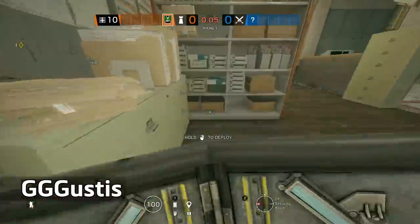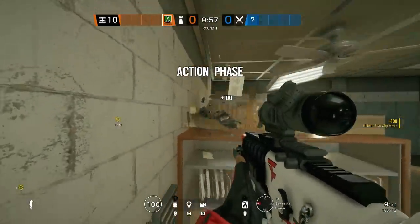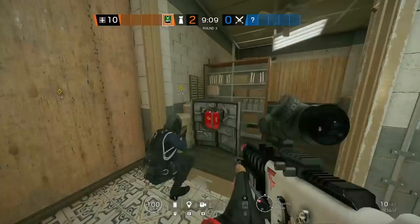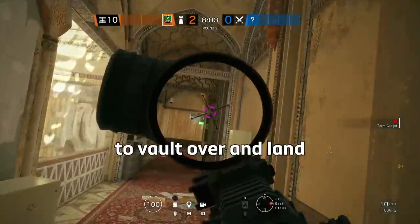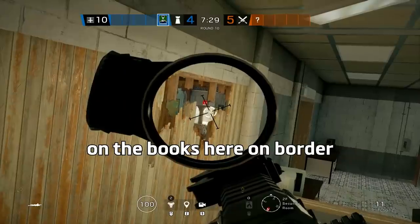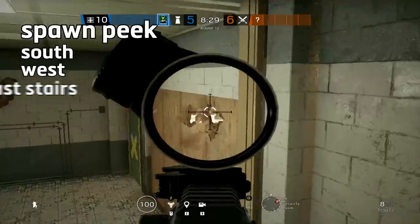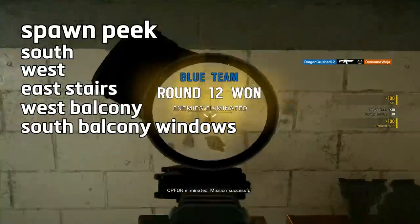If you have a shield on Border, you now have the option to create about five new angles and two new unexpected spawn peaks. Vault options seem to change with each update in Siege, and right now you can use shields to vault over and land on the books on Border. From there you can spawn peek south and west, as well as create angles to the east stairs, west balcony, and even through the windows on south balcony.